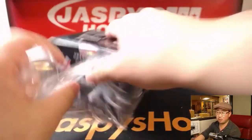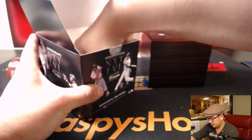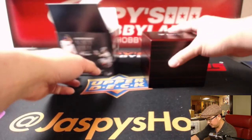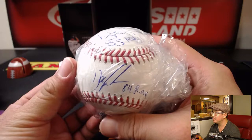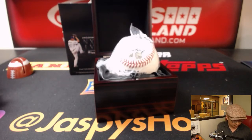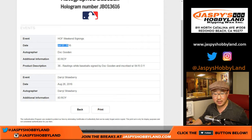The next one is legendary level, so automatically Eric, you got legendary level right here — this is yours, Eric. It's Dwight Gooden and Darryl Strawberry. The authentication number is JB013616. That was from Hall of Fame Weekend — Doc Gooden signed it on Hall of Fame Weekend and Darryl Strawberry signed it about a month later, back in 2016.